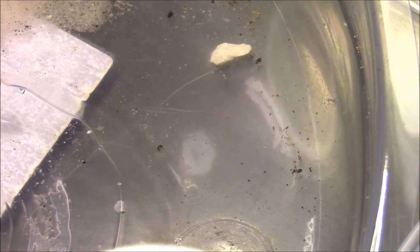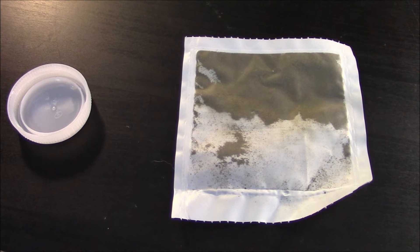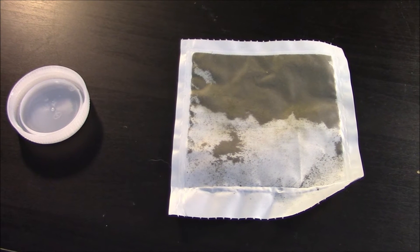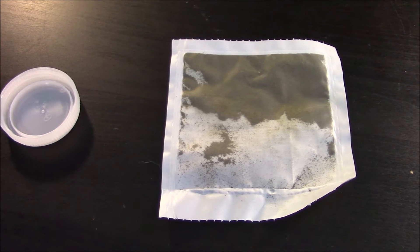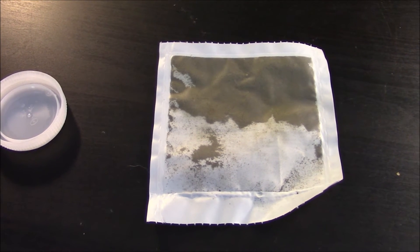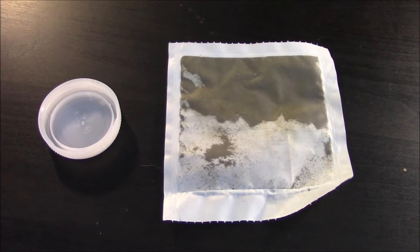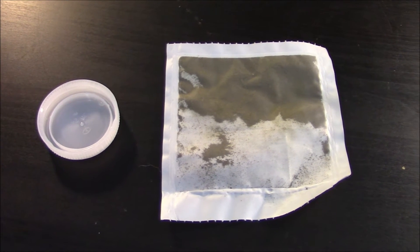So now we're going to feed them with the baby food provided by the Triops kit. Here's the Triops baby food — it's pretty much the same as crushed up algae tablets for your fish. But instead of having to go through the effort of crushing up some algae tablets, I'm just going to use the food they provided because it's just easier that way. So what I'm going to do is take some of the algae powder, put it into the bottle cap we have over here, and mix it with some distilled water, then squirt some of that algae water into the container with the Triops.